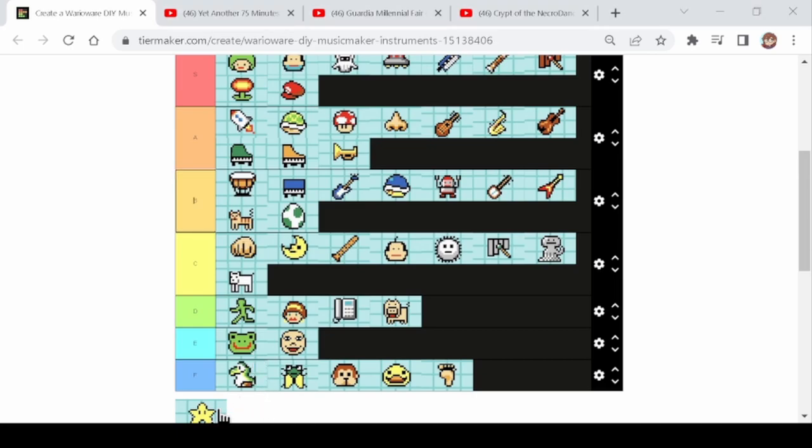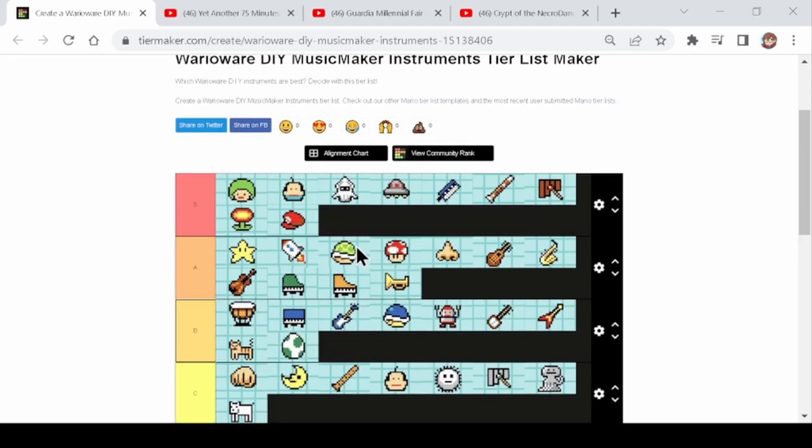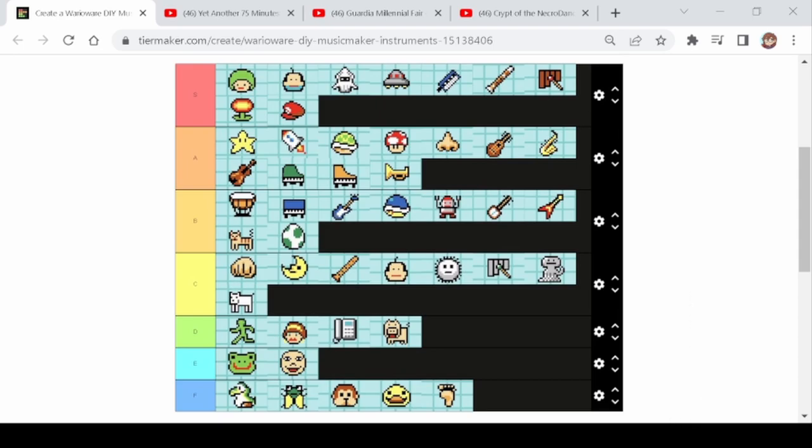Last but not least, the star. Another really useful instrument for music boxes and if you need a high note. I'm not gonna put it in S tier though because unlike the flower where it's just a clean single note, the star has that kind of 'ding ding ding' — like a slight echo type thing. So I'm gonna say the star is a high A because of that one small issue. And that's my tier list of WarioWare DIY instruments.